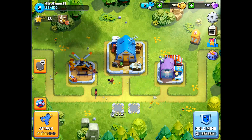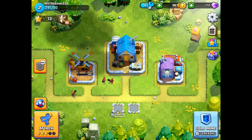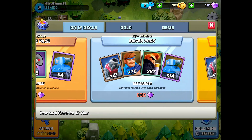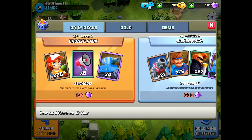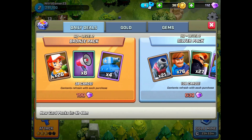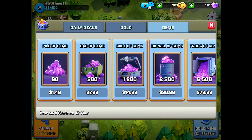You can earn stars just like in Clash Royale by taking down gold mines, which I'll show in a bit. You have a battle log and attack log in the right corner, plus a leaderboard and a store. In the store there are daily deals just like in Clash Royale — a Bronze pack gives 38 cards, a Silver pack gives 138 cards, and a Gold pack gives 288 cards. You can buy these with gems, and you can purchase gems for real money.